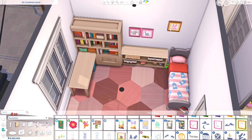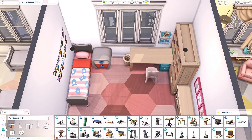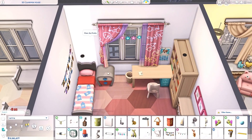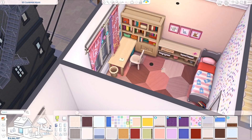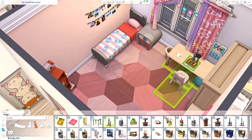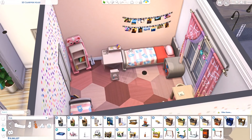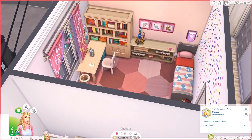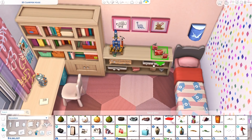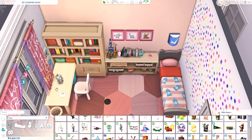The beds I believe are from Cats and Dogs — I'm basing that on the headboard looking like a cat head and the bedside table handles looking like paws. We're going through this room a little quickly because I already decorated it once before, so I knew where everything should go. They also get a desk so they can sit and do homework — I didn't put one in the tiny humans' bedroom since toddlers can't really use a desk.